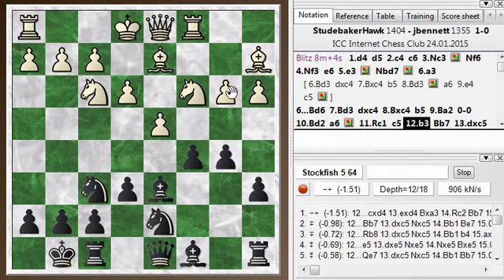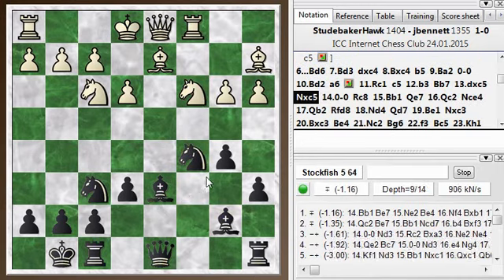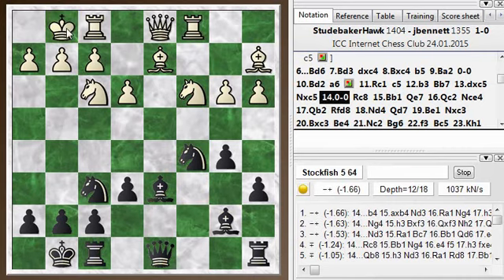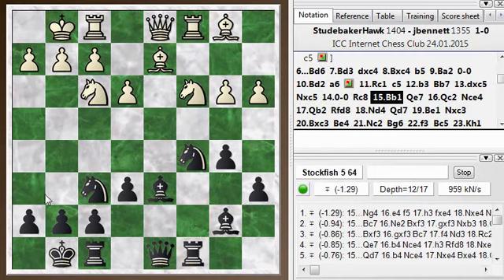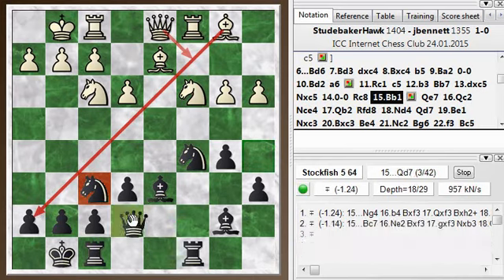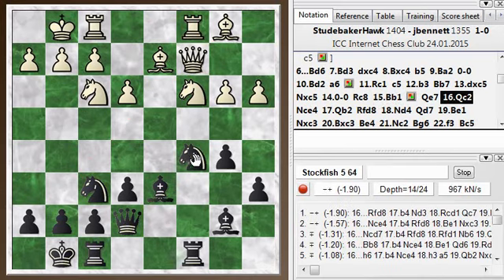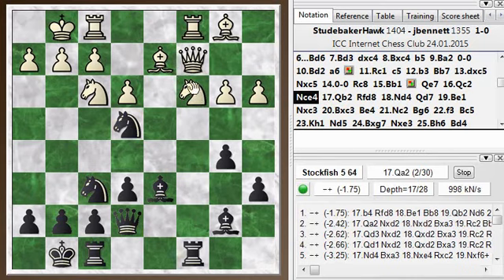He goes with b3, and it looks like I should exchange here. I decide to leave it there and just develop my bishop — that's still a good move. He takes, and I come out of the opening with an edge. My opponent castles here, and I go rook c8, normal developing moves. Bishop back to b1 — he's repositioning his bishop along this diagonal. He could set up a battery with the queen and threaten mate; he just needs to get rid of this knight that's defending the h7 square. He goes queen c2, setting up the battery. I go knight c to e4 — it blocks that diagonal and threatens to take some pieces on the c file.